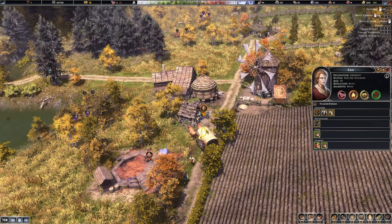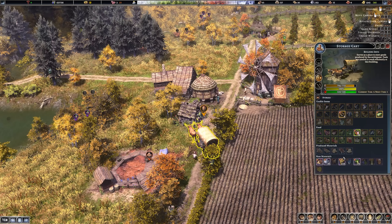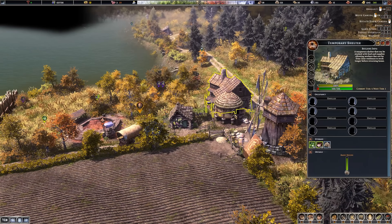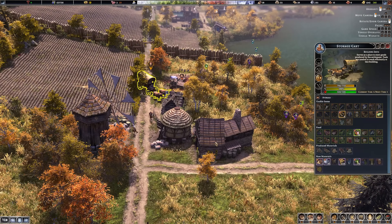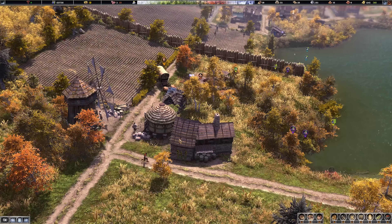We'll lose 31 bread to spoilage which is okay. Let's see how these are all getting on. This storage cart is holding 459 grain - I'd rather we be storing the grain in the granary. There doesn't seem to be an option to dump it into the granary directly, but maybe people will transfer it over time.